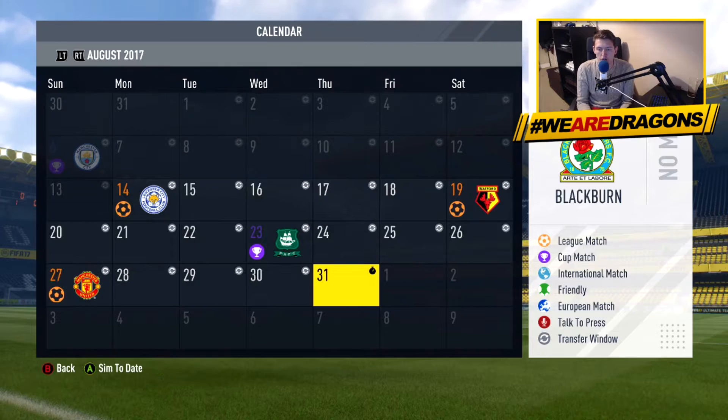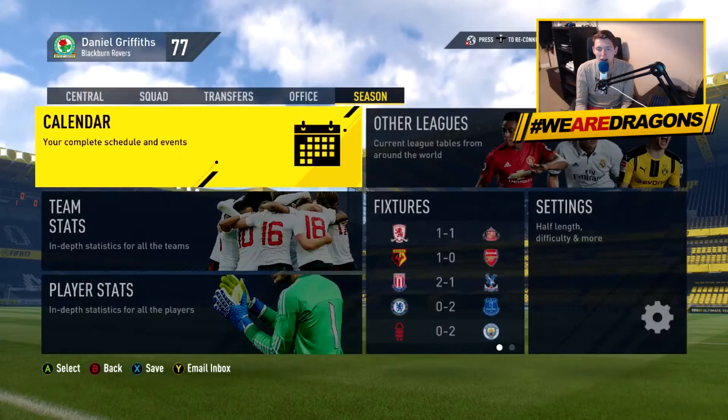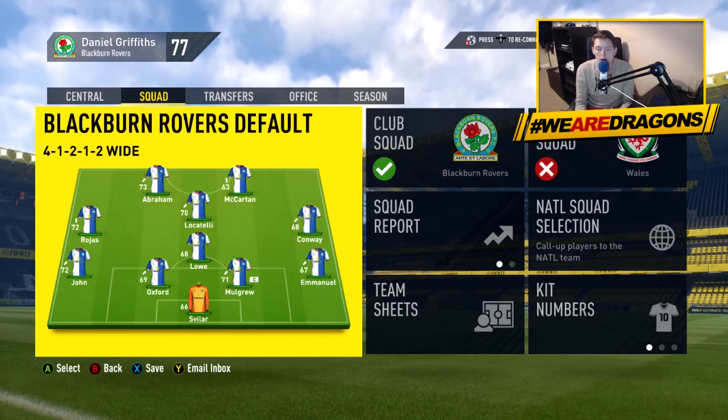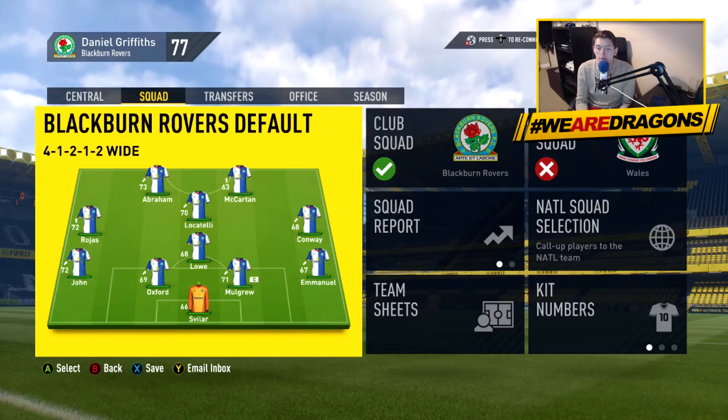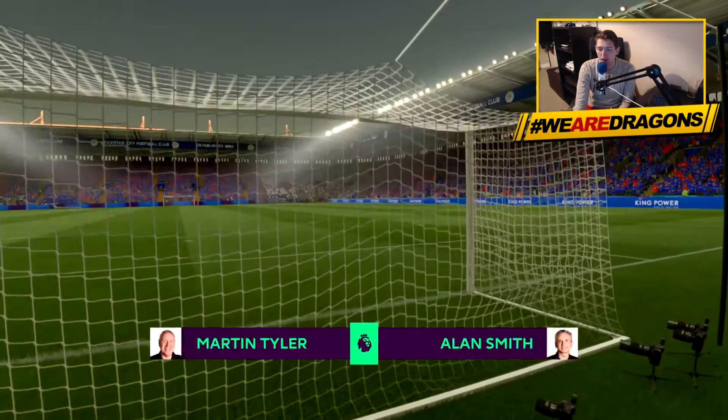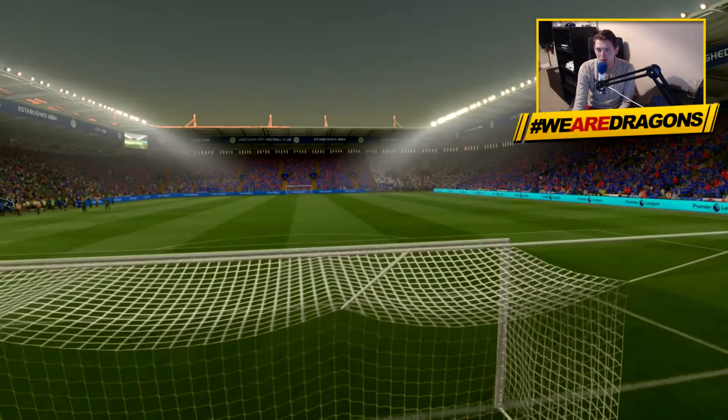We've got a lot going on in episode three of the Blackburn Rovers career mode. This is the side we're going out with in our first game: Tammy Abraham, McCartan, Lucretti, Roas, Lowe, Conway, Declan John, Oxford, Mulgrew, Emmanuel, and our brand new goalkeeper Sylvain in the number one position. Please hit that like button, don't forget to subscribe, and let's jump in against Leicester. It's the new Premier League graphics — it looks absolutely brilliant.